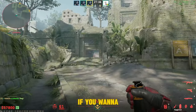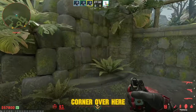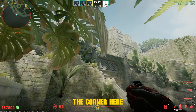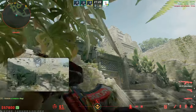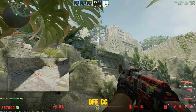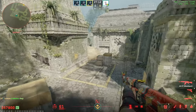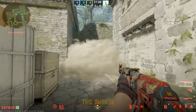Another good smoke — if you wanna go in through A main. Go to this corner over here, aim right in the corner here, and jump throw. Ready for giving smoke. Gonna smoke off CT, just as good as the other two smokes.